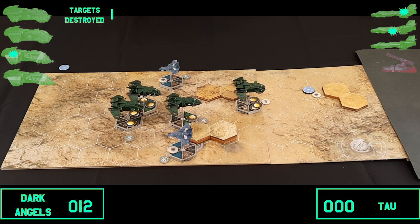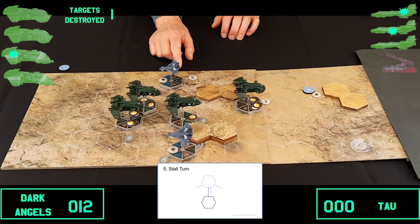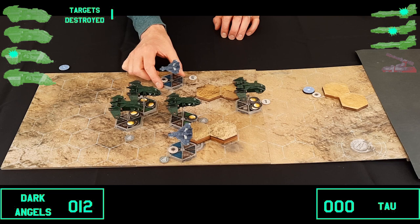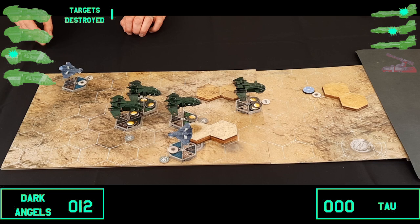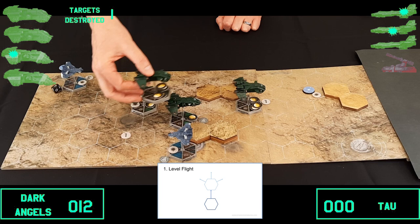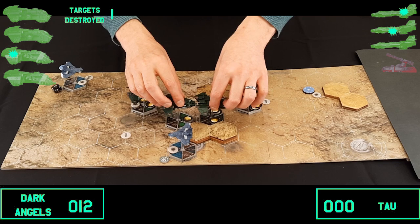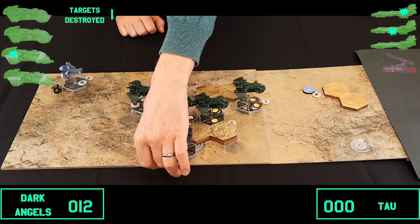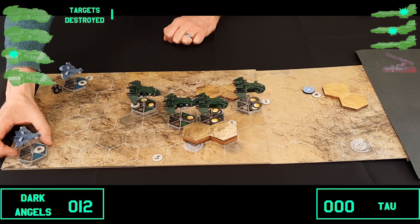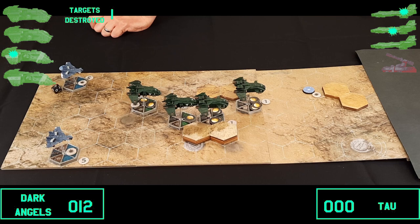The first Barracuda is at speed six and holds steady, moving forward six spaces, turning around, then dropping down an altitude level to speed up to seven. The next Storm Eagle also moves forward three spaces, just progressing along. The second Barracuda moves forward five spaces, turns around, goes forward one more, then drops down an altitude level and speeds up to seven.